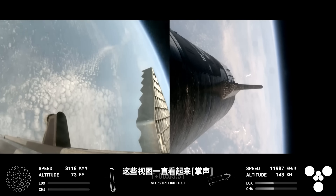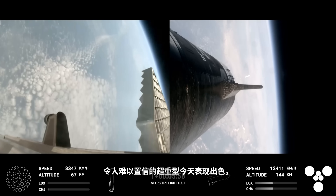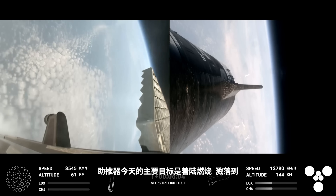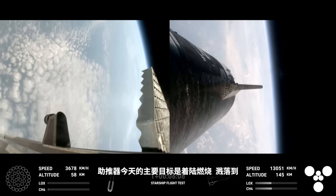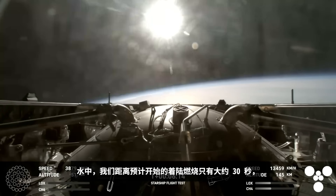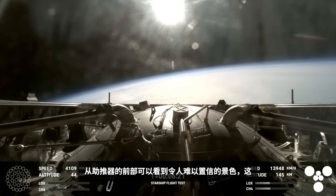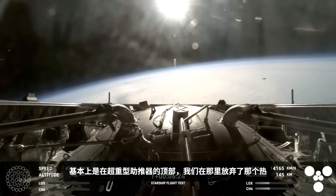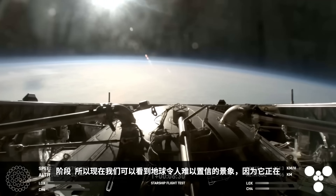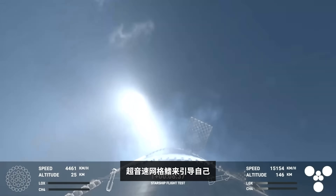These views have been looking incredible. Super Heavy has been performing beautifully today, and you can hear the crowd is very excited. The primary goal today for the booster is to do a landing burn and a splashdown in the water. We are just about 30 seconds away from that landing burn beginning. Right now the booster is using four hypersonic grid fins to guide itself through atmospheric reentry.